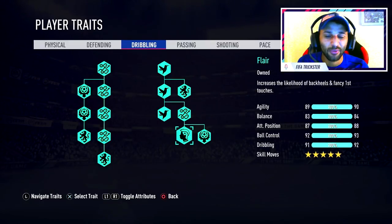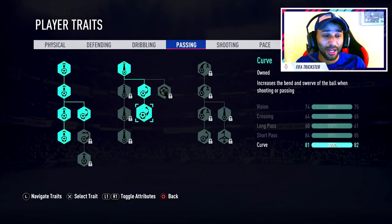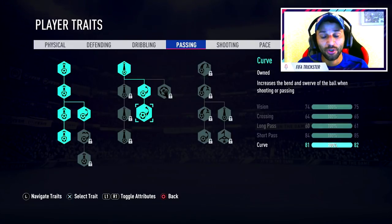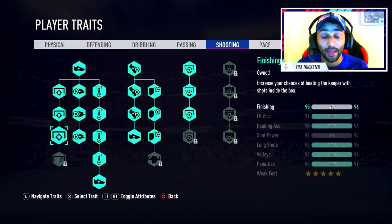For passing, short pass is one of your primary attributes — use that. I also use curve because without it my curve is only 78, but with the trait it's 82. Curve is very important for finesse shots and free kicks. For shooting, all of these attributes are important at six foot. Finishing is very important — I'm still not maxed out so I'm continuing to grind. I'm maxed at 97 with skill points added and still have two more to go.